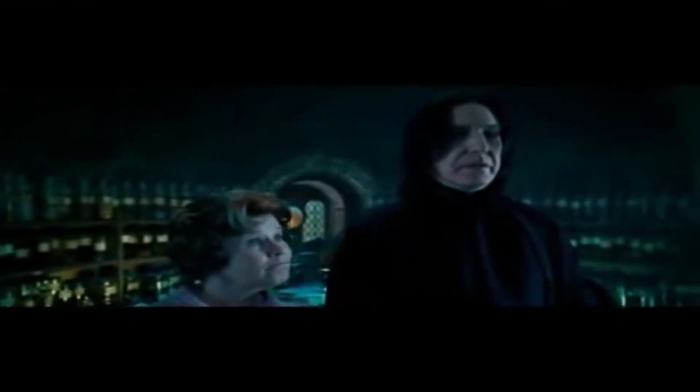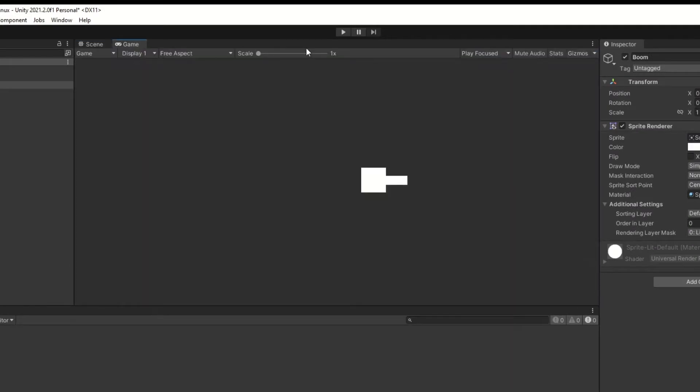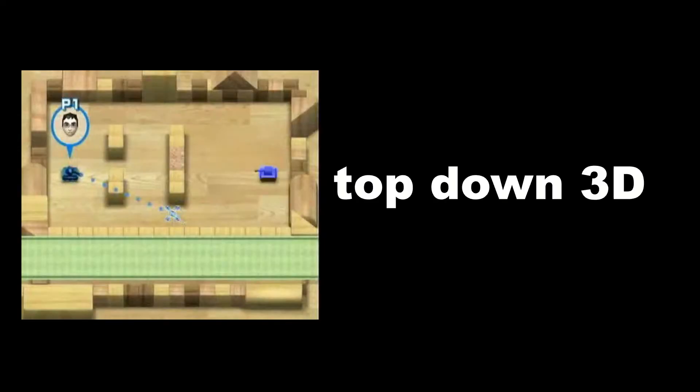To make Wii Tanks, we need a tank which can shoot. So we take a square and put another square on top, and then you have a tank. Oh, and by the way, I know Wii Tanks is in 3D, but I'm stupid and lazy, so shut.